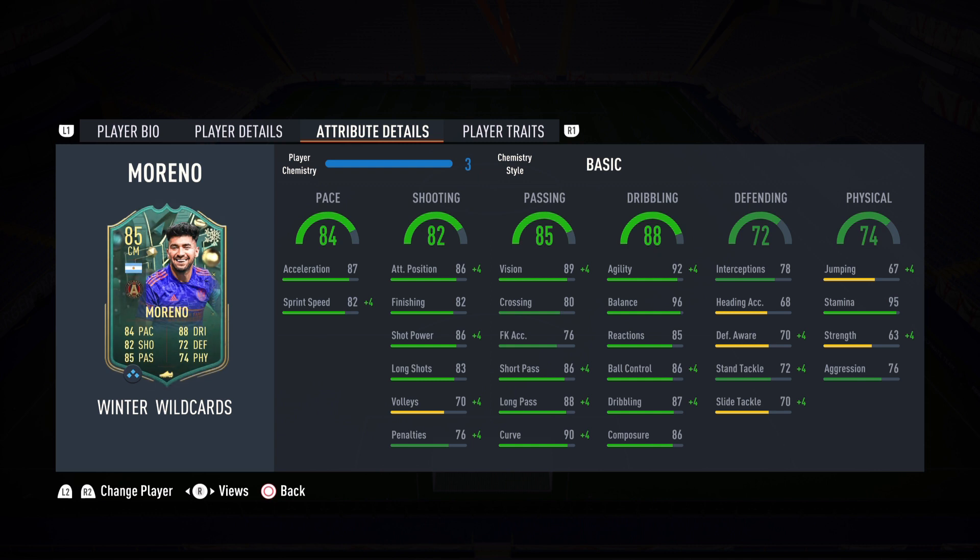First, 84 pace — 87 acceleration, 82 sprint speed. I left him on basic for the first game of this review because I do want to test out his box-to-box abilities. In the next game, we're probably gonna be playing him offensively and I'll probably put a hunter on. But yeah, as a box-to-box, I went with a basic chemistry style because you don't really need to increase the pace — he has phenomenal pace. He also has phenomenal shooting: 82 for a box-to-box midfielder, that is insane.